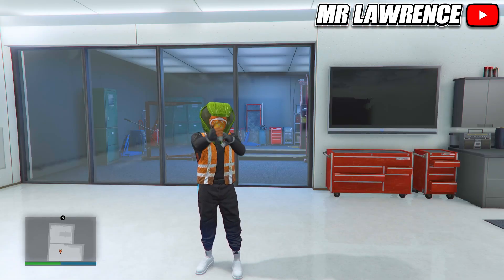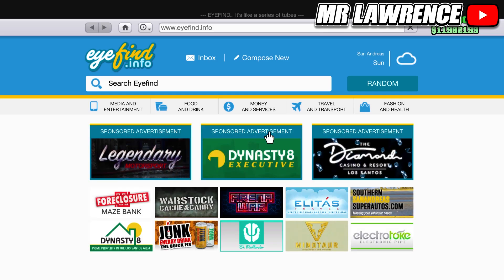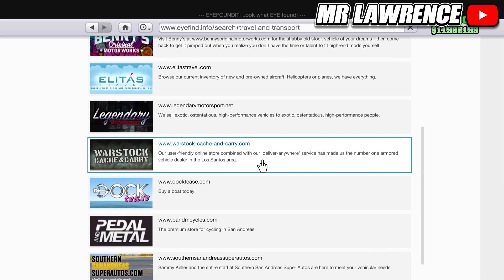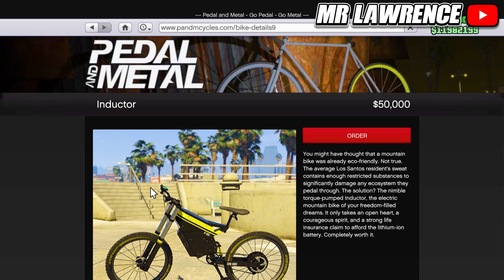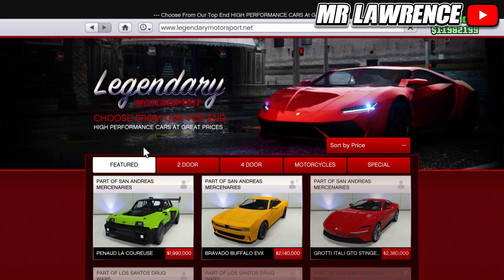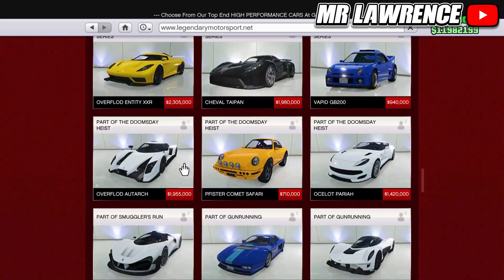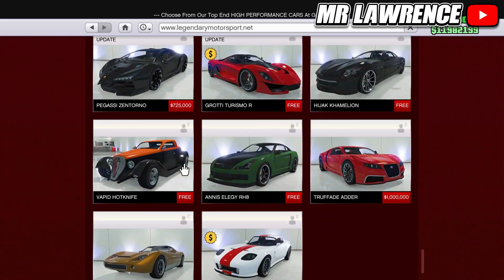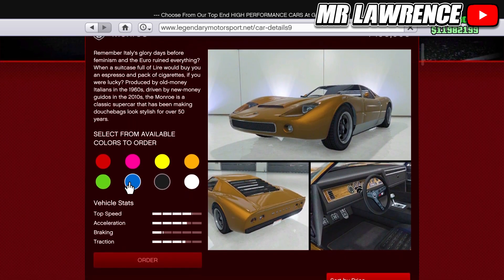Let's get straight into the video. I will start by showing how to get the new electric bike in different colors. First, pull up your phone and go to the internet, then to Travel and Transport, Pedal and Metal, and select the Inductor. Now click on the home icon, go to the Legendary Motorsport website, select two-door, go all the way to the bottom, find the Monroe, click on it, and select the color that you want on your bike.